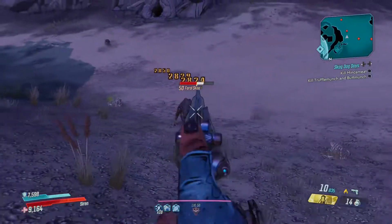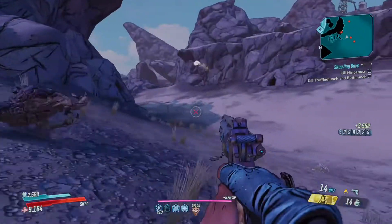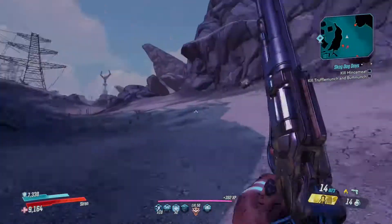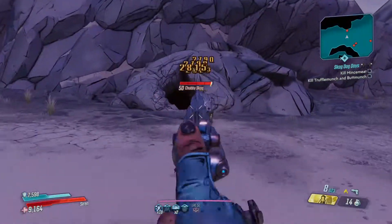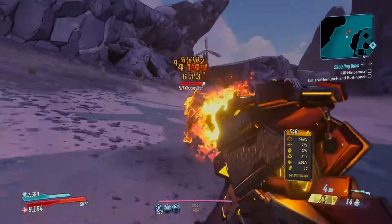You ready? Here he comes. Just dispatch these little guys and wait until he pops up. There he is, baby — chubby skag! There we go. He doesn't drop me anything great, but as RNG goes, this isn't much to go by.